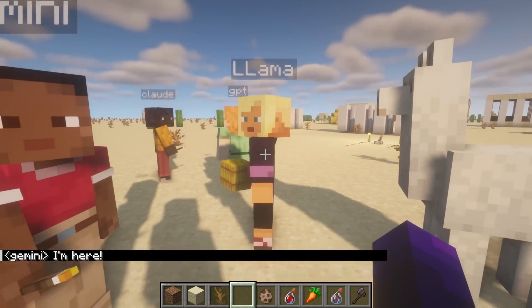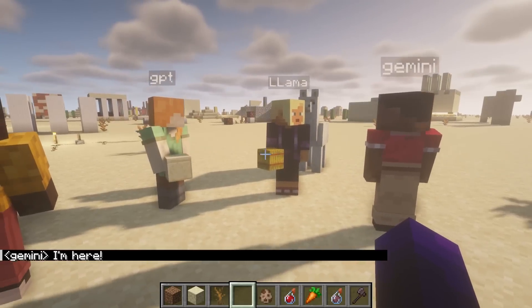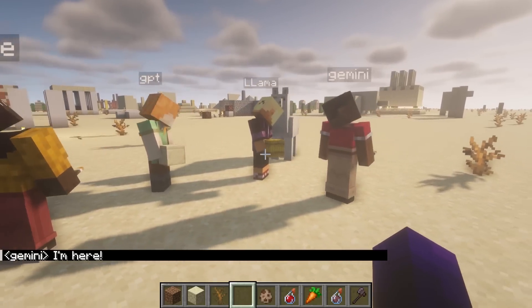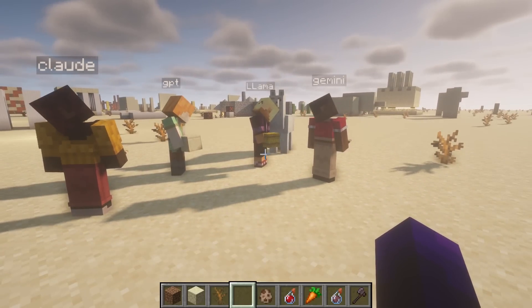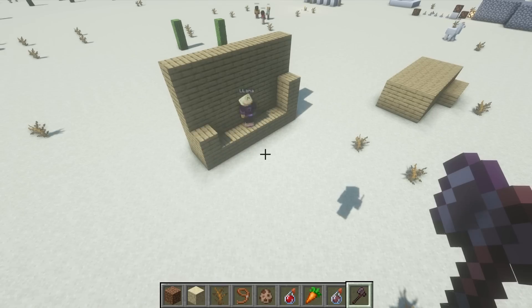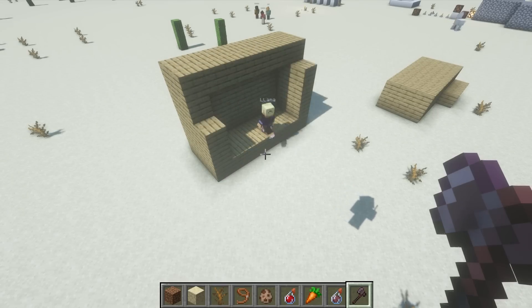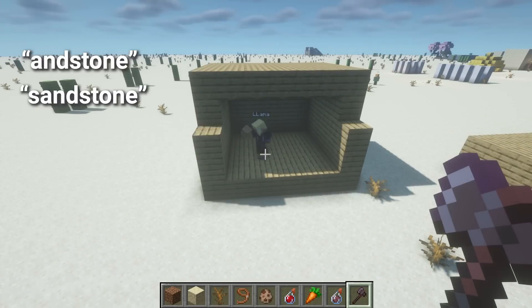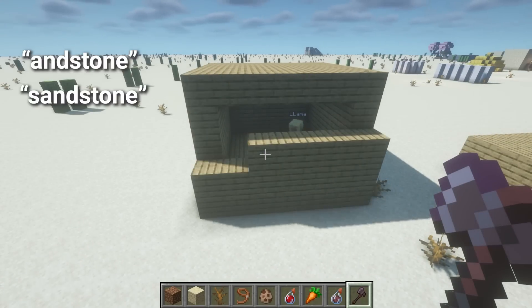This instance of Llama is running through the Replicate API, which is not free, but much more convenient for me. Llama is okay — I think it's about as good as GPT 3.5. This house took a couple tries and it's very simple. Llama is also buggy — it will sometimes just leave out characters and write 'and stone' instead of 'sandstone', which can really ruin the code that it writes.